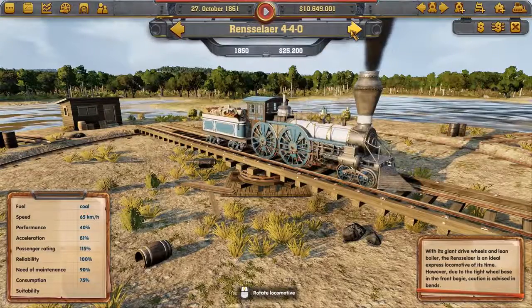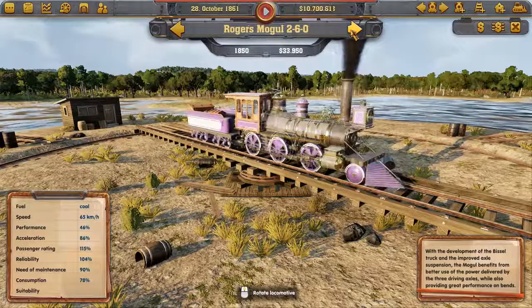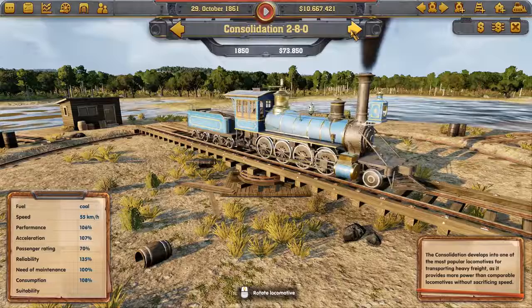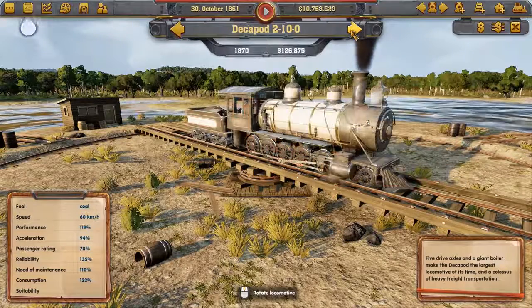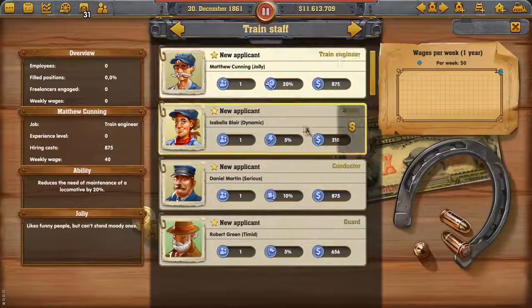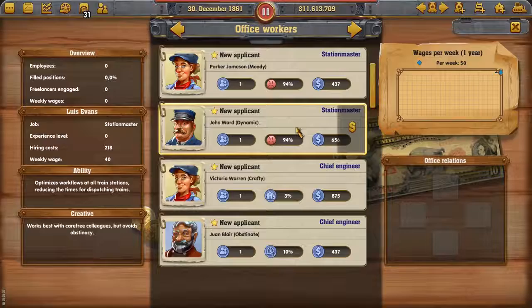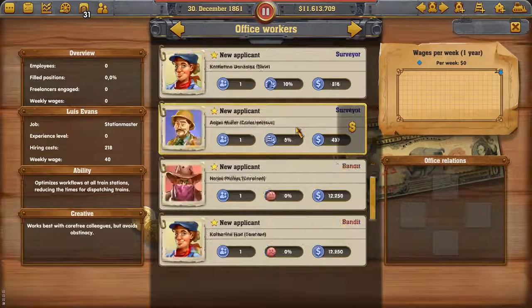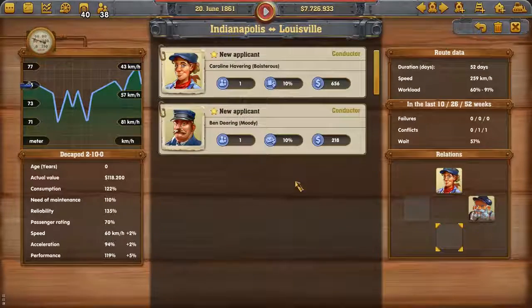Once you have a route, you still have to select which train should operate on this new line. In Railway Empire, there are more than 40 historically detailed locomotives to choose from. You are also in charge of your staff — choose from numerous applicants with different character traits and strengths, any of whom could be your next train driver, platoon attendant, or accountant.